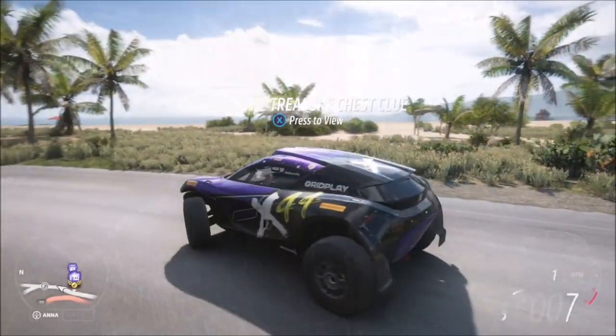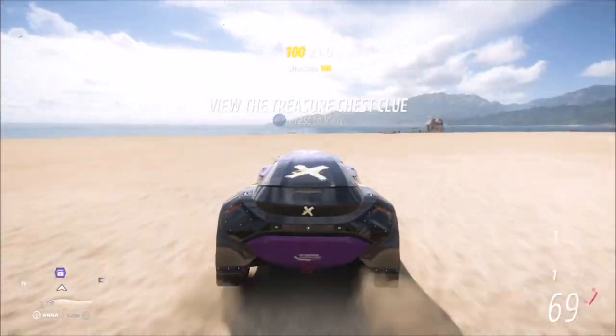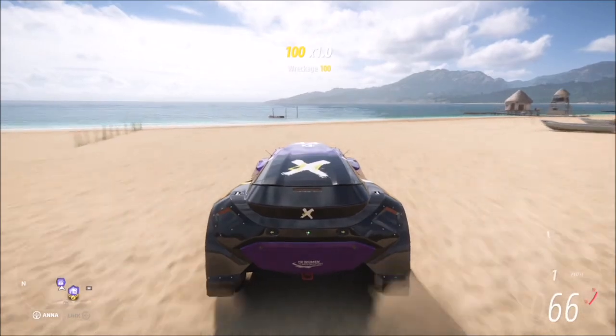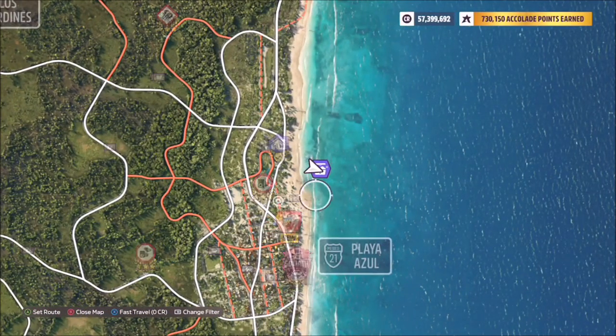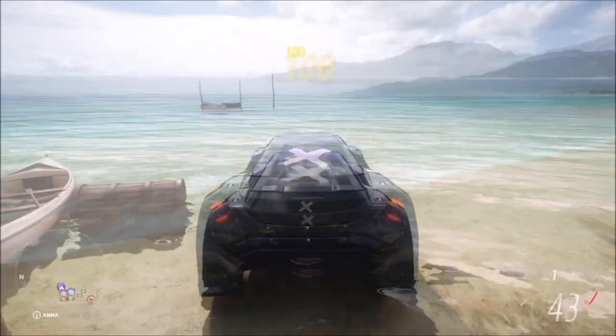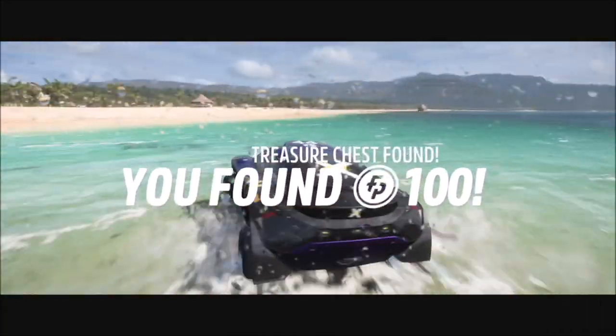The treasure box is located behind one of the player-owned houses in Plaza Azul, just off the beach by a boat on a broken-down pier. On the map, it's just southeast of the house, and that's this week's treasure hunt complete.